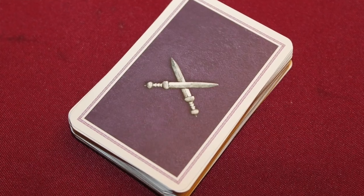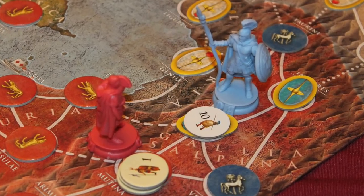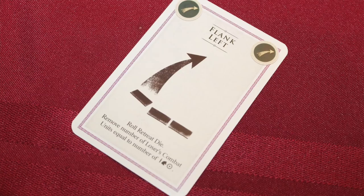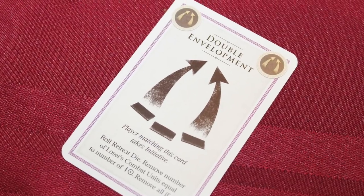As the two armies move around, they occasionally engage in battle. When you move your units into a space occupied by your opponent, you fight a battle. The number of battle cards you get is based on your general's battle rating, the number of combat units you have, and incidental factors like being in a space with a friendly tribe. You can't have more than a hand of about 20, but you can get quite large hands.